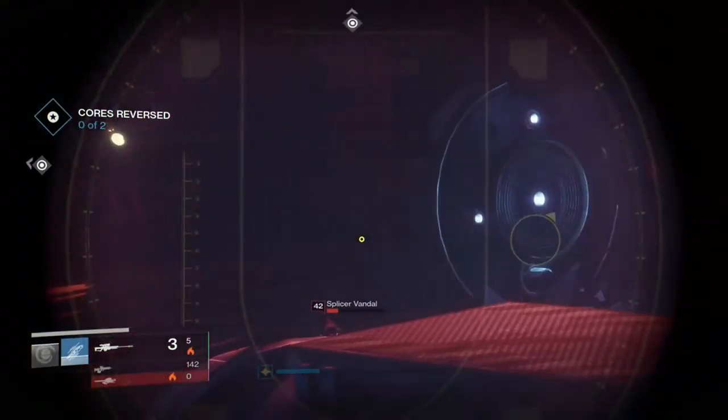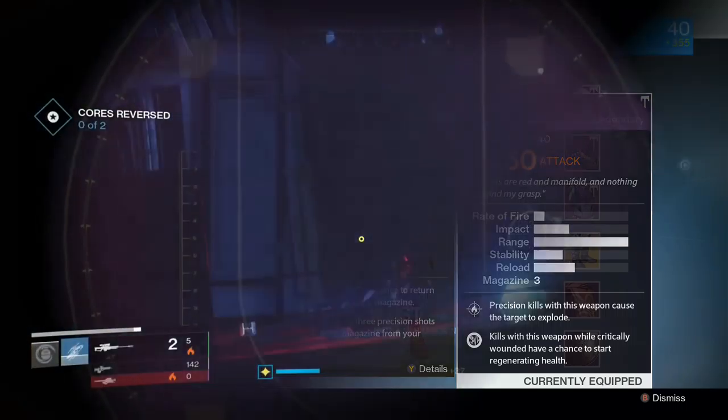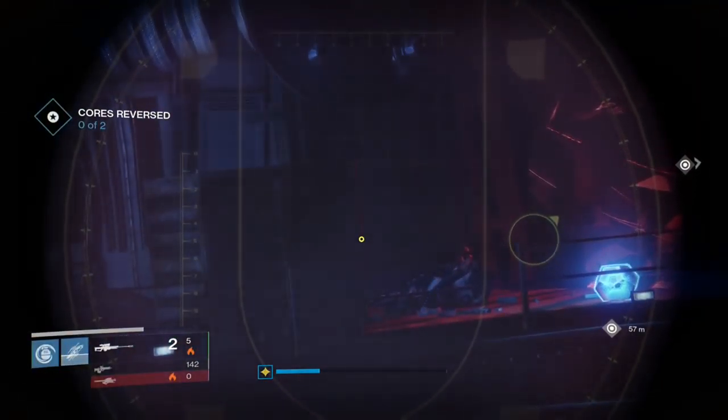Other than that, this is an amazing gun. It has the impact of a Black Spindle, so it definitely has some stopping power. So if you're under fire from enemies and you manage to get a kill, then more than likely you're going to get your health back. And Firefly is really good for killing big groups of enemies.